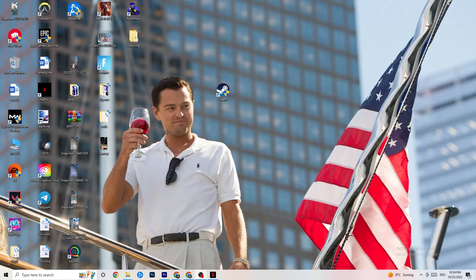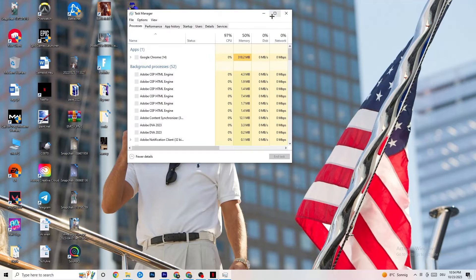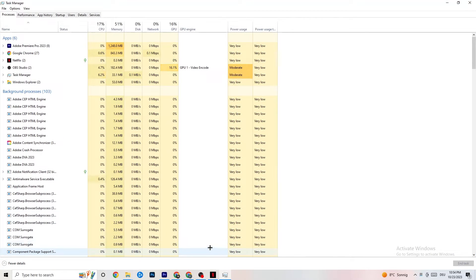Right-click the taskbar and open Task Manager. Navigate to the Processes tab and end every task that's using too much CPU or GPU. These will be background processes or apps — if they're not related to Windows, right-click them and select 'End Task'. Once CPU and GPU usage looks fine, proceed to the next step.